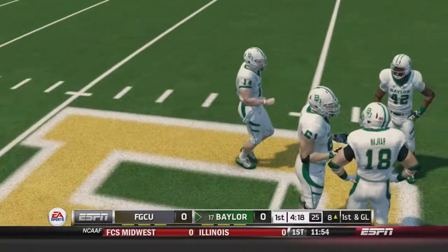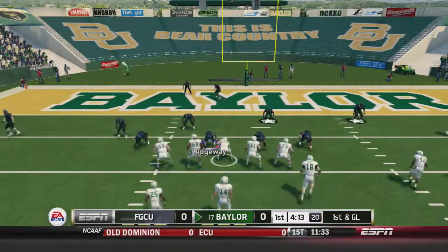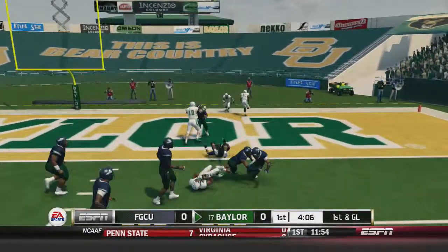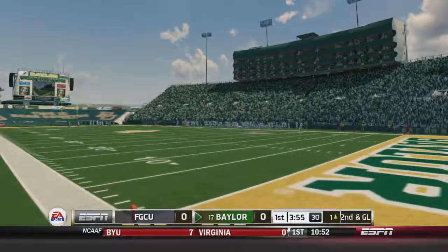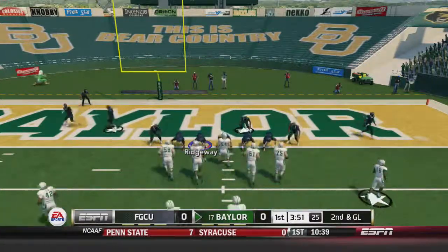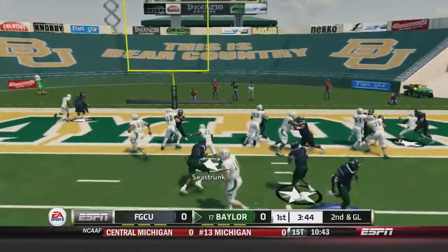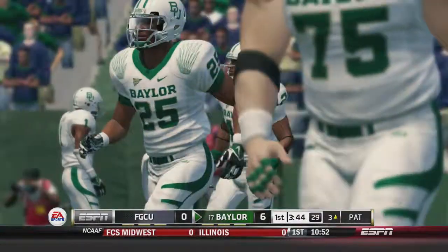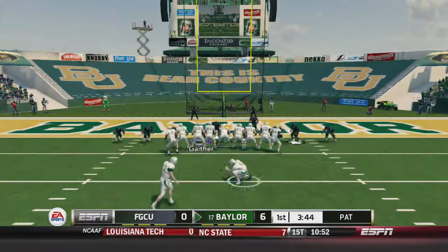I had the alternate uniforms open — why are you giving us our home uniforms? I wanted the gray unis. All right, so this game is glitched. Petty gives to Seastrunk, he's got seven yards down to the one. Second and goal from the one. Touchdown Seastrunk! Just like that, Baylor takes the lead. 3:44 to go in the first quarter, Baylor set to go up 7-0.